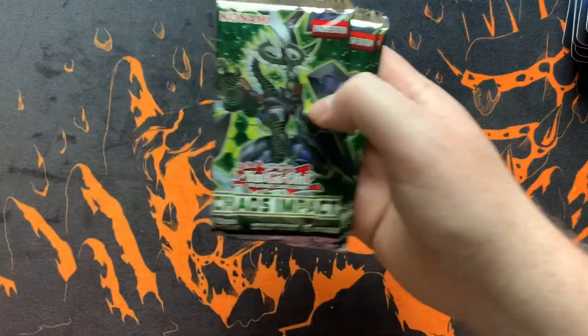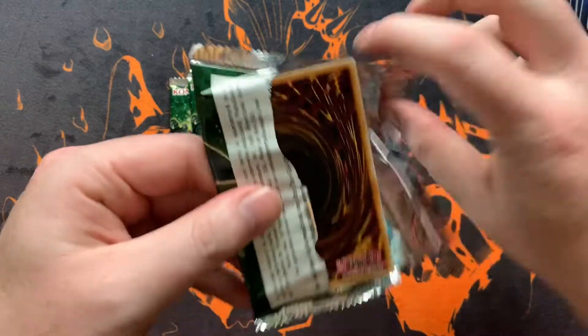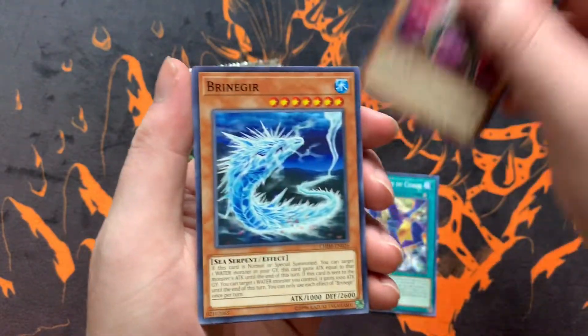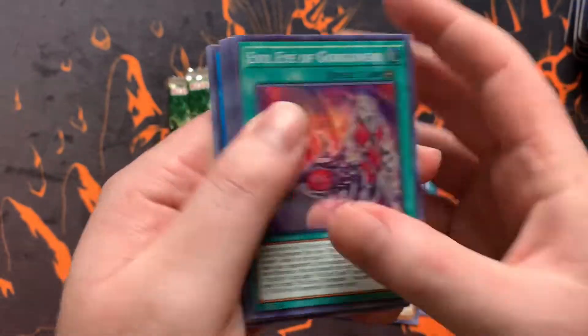Alright, let's see what we get in Chaos Impact. I've opened hardly any Chaos Impact — I just wanted to dip into this set. Personally, this set was not one I liked that much. A Dream Mirror of Chaos — I do have a Dream Mirror deck, I keep forgetting to do a Dream Mirror profile because it kind of sucks. But ooh, an Evil Eye — Coriornia — that's cool.